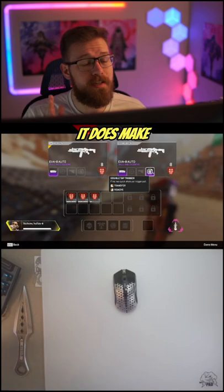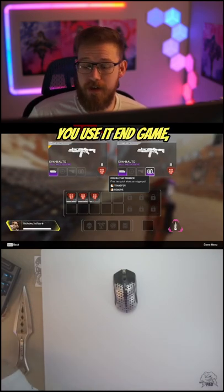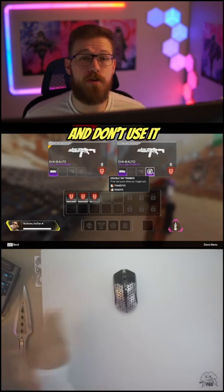However, if you love double tap, it does make the Eva 8 the best secondary weapon in the entire game. Just make sure if you use it in end game, save it for when you crack the enemy and don't use it to open up fights.